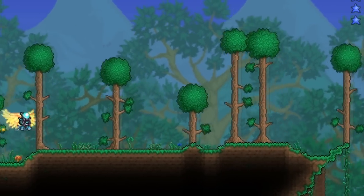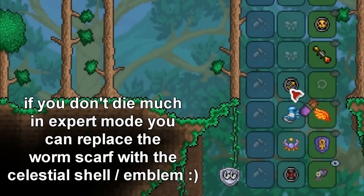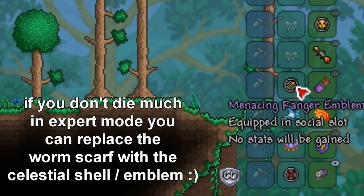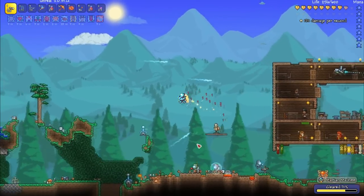So there you have it — the ultimate Terraria 1.3 Ranger setup. This is my favorite loadout, and remember to swap the Magic Quiver for the Ranger Emblem depending on whether you're using the Phantasm or a gun. Now let's take a look at this loadout against some monsters to see its DPS.